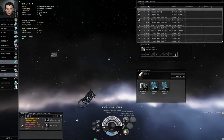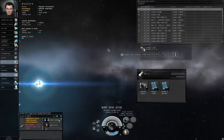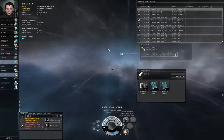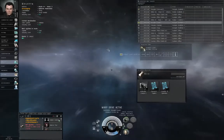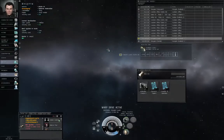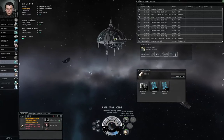The security level of the system indicates how safe the system is generally speaking. We are in a 0.9 system. Anything that's 0.5 and higher is high security space. If other players shoot at you unprovoked in high security space, the Concorde police will show up and blast them to smithereens. This may not necessarily happen fast enough to save your ship, but the attackers will be destroyed. Most players will generally leave you alone unless they have reason to believe that you're carrying very valuable cargo worth stealing.